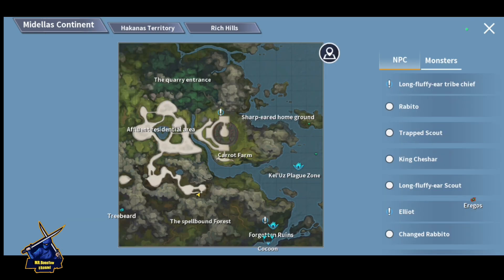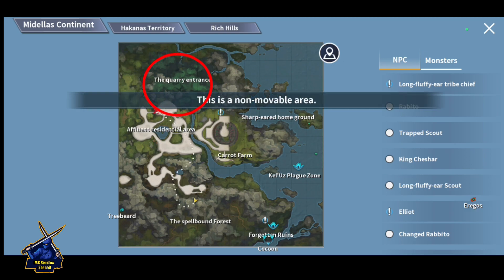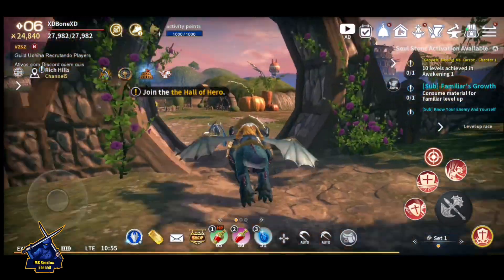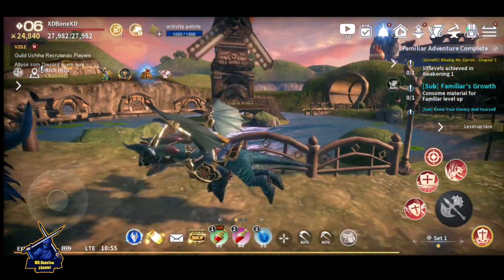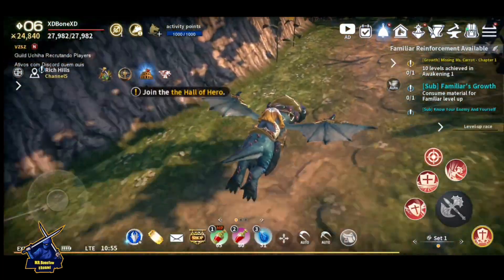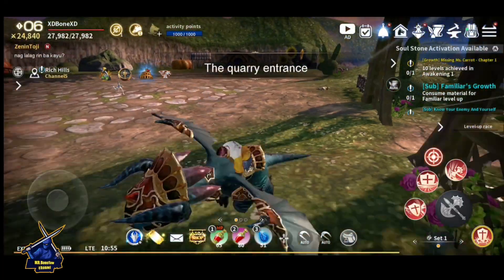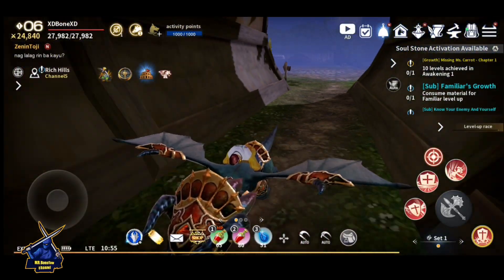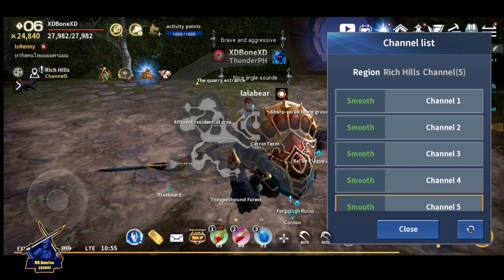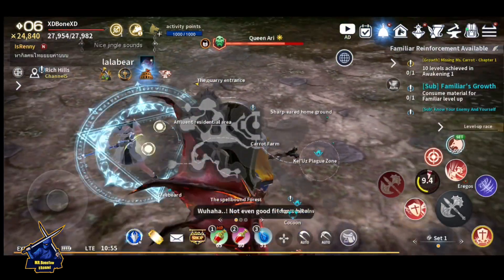Just visit here and click on the Query of Entrance. This is a secret map. All the areas here are PK zones, so if you find an enemy, just switch the channel. I switch the channel from here. If you are not strong enough, switch the channel.